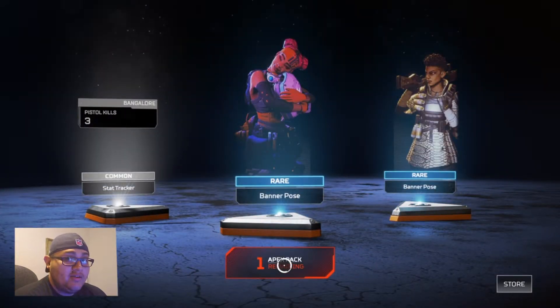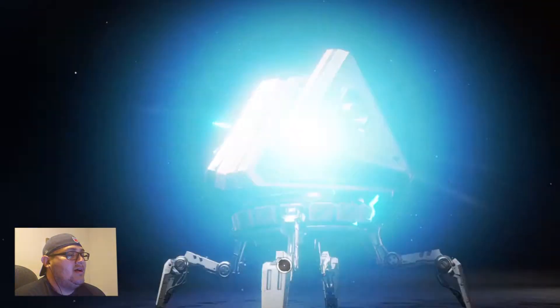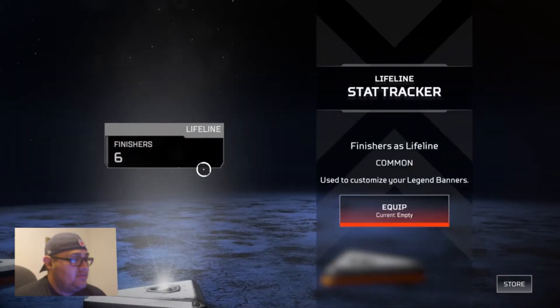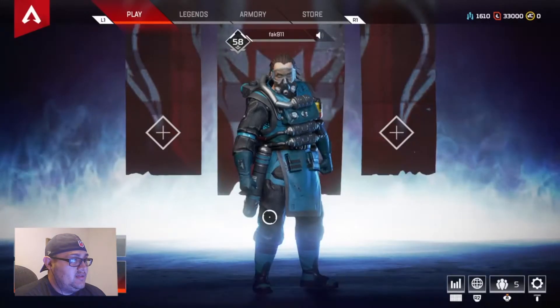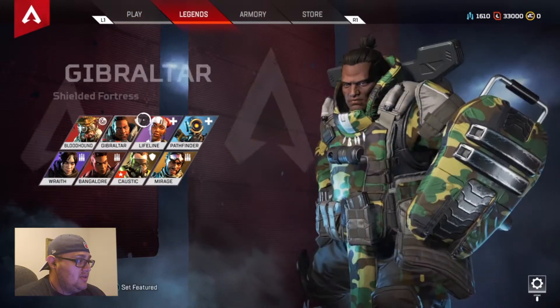Last pack of the 40 — we got two legendaries, a couple epics. Let's see what we get. Common, common, common, and rare. Finished here with Lifeline 6. That's a big needle, pretty sick. So we got 1600 crafting metals — we can definitely unlock a skin.